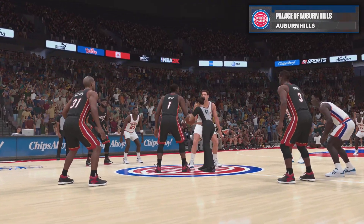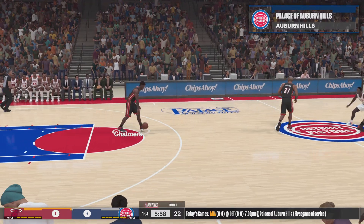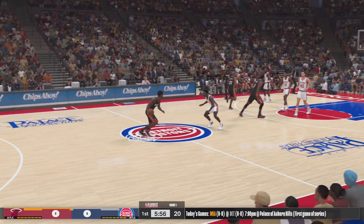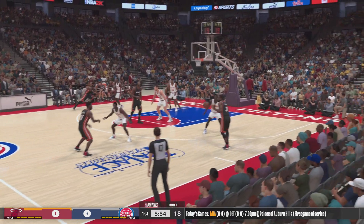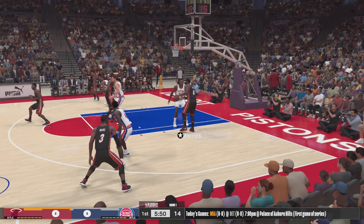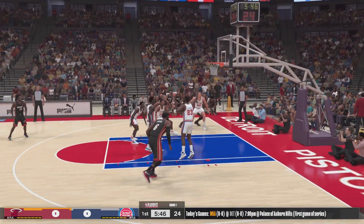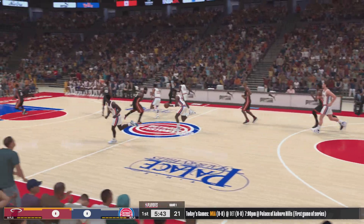2K Sports with Brent Berry and Greg Anthony. This is Kevin Harlan, and David Aldridge will be joining us on the sideline as well. It's the Miami Heat taking on the Detroit Pistons. The opening lineup for the Heat: they've got LeBron James, Chalmers out there with Dwyane Wade, then it's Shane Battier and Bosh at the five.